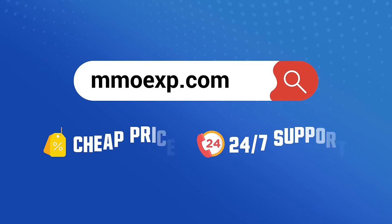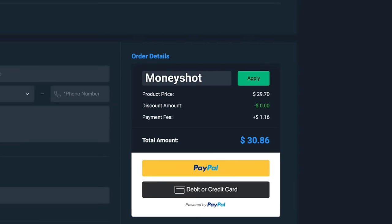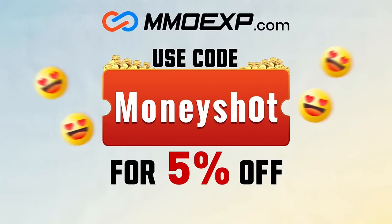If you guys are looking for fast, cheap, reliable coins for your College Football 25 team, check out my coin sponsors at MMOXP and use discount code MONEYSHOT for 5% off your order.